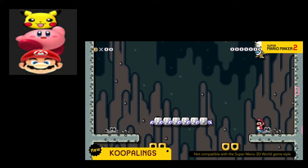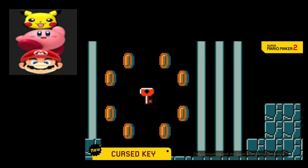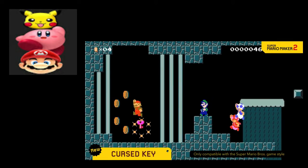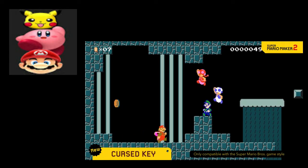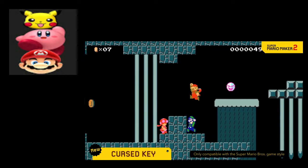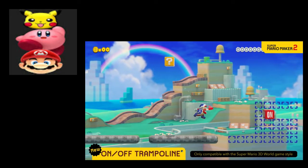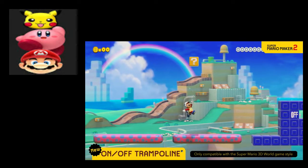They each have their own moves to keep you on your toes in boss battles. It's my homies right there. The cursed key will sick the frightening phantom on anyone who dares pick it up. Okay, what else? Cursed key.